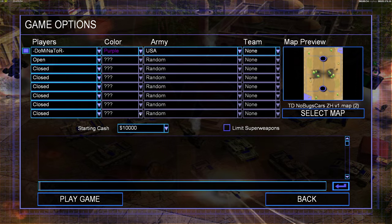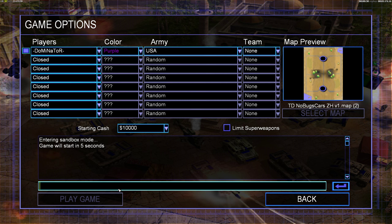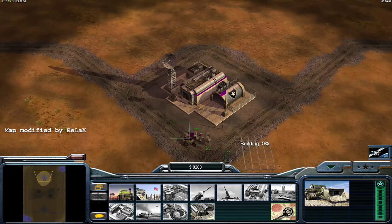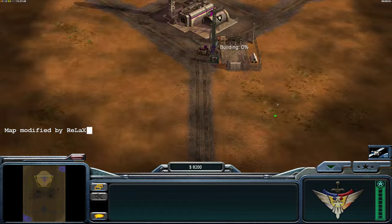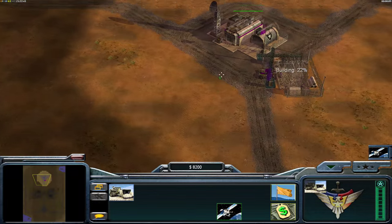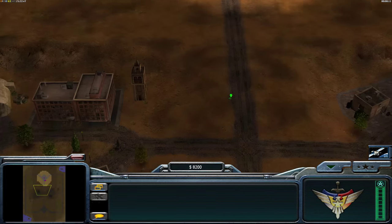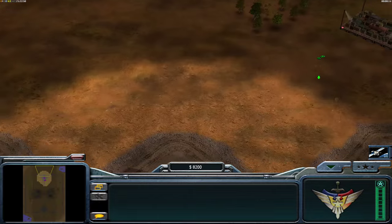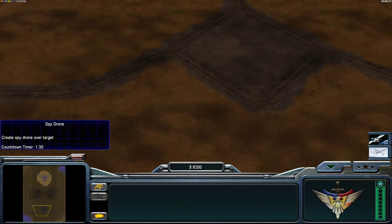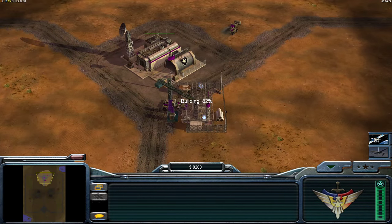What's up guys, welcome to a new video. This time we're going to be talking about USA versus GLA, a very common matchup in Zero Hour because there's obviously the four USA armies and the four GLA armies. Out of the 144 matchups you're going to get this matchup quite a lot. I'm just playing in sandbox mode to show you a standard USA opening and the usual build order that a GLA will do.